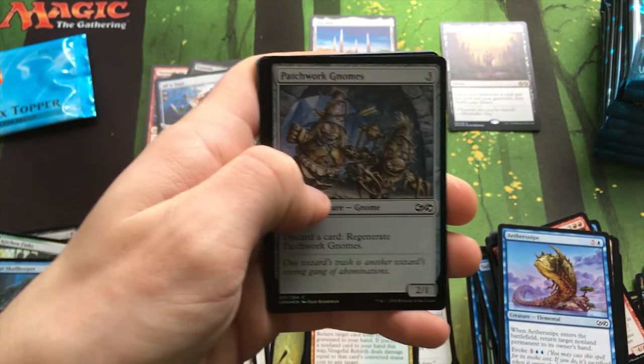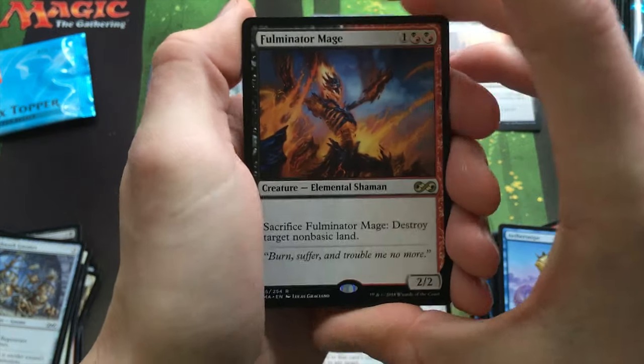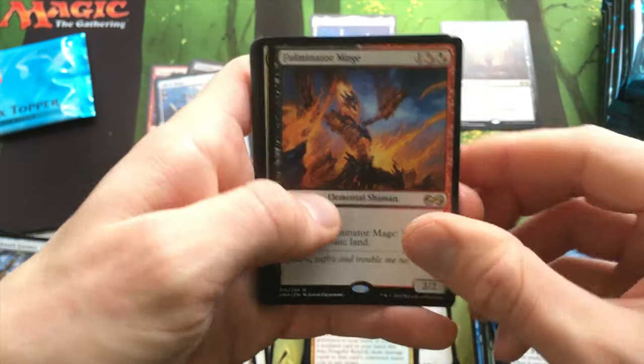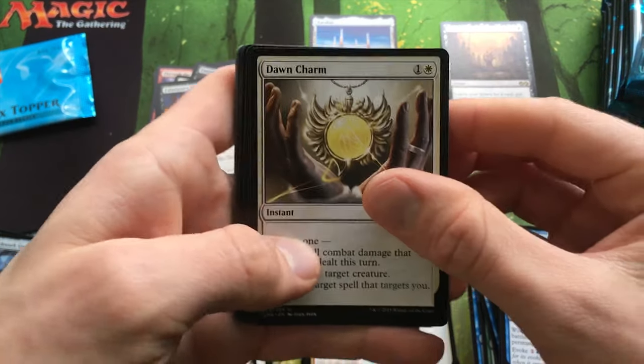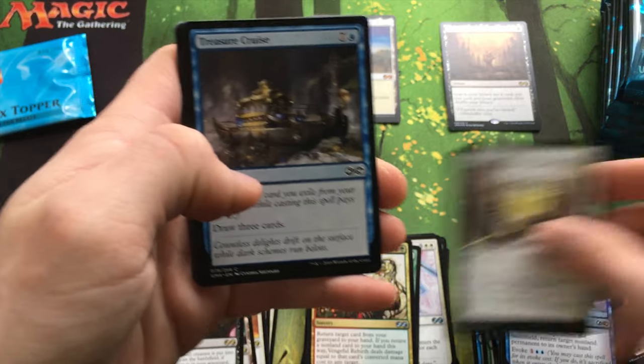Spirit Token. Fetchwork Gnomes. Fulminator Mage — I've never had one of these before either; these are really good. Dawn Charm, Ulamog's Kozilek, Become Immense, and Treasure Cruise.